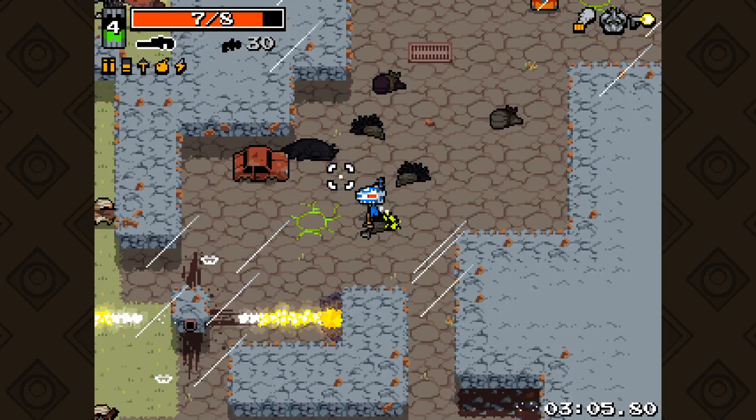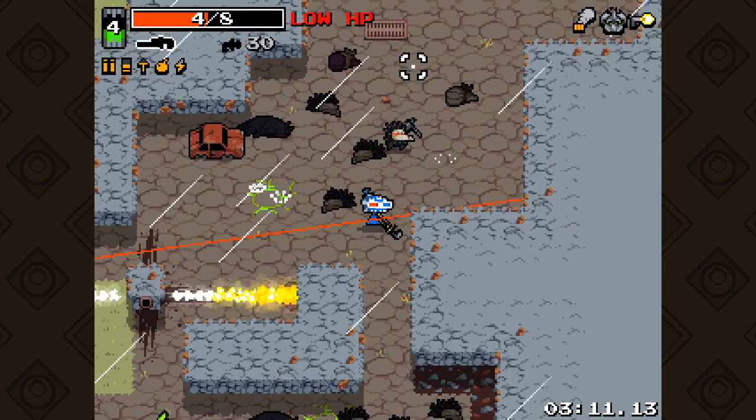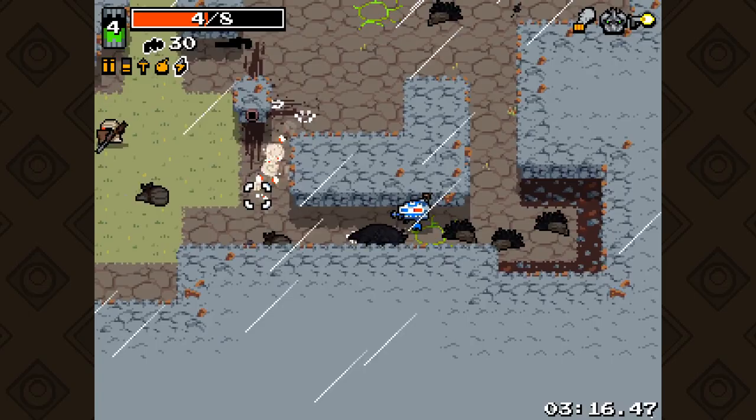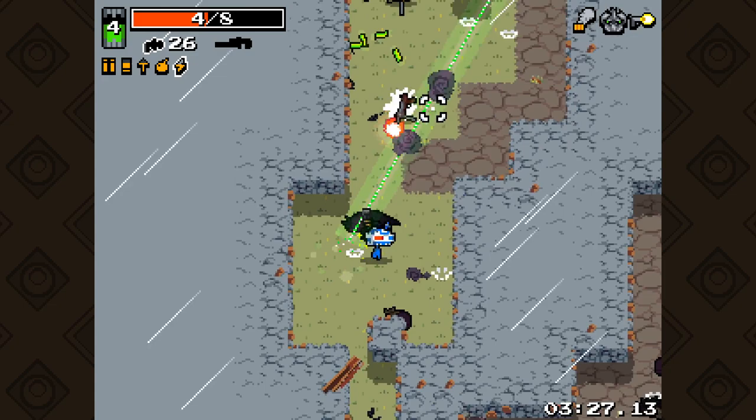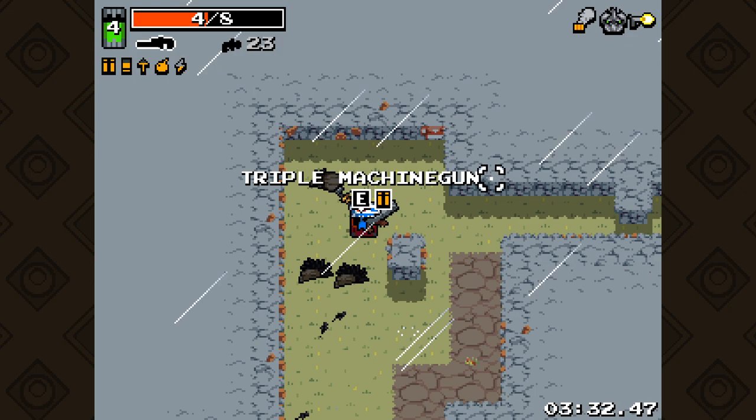Oh my God. Stay away from me, unholy beast. That guy got in there - not low HP, high HP please. You guys gotta go. Ah, assassin! Didn't see you there you fool. You scared me.